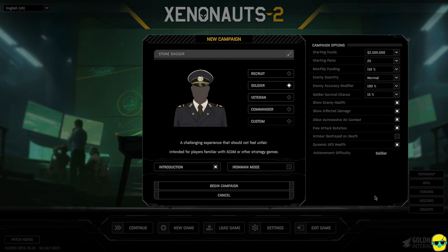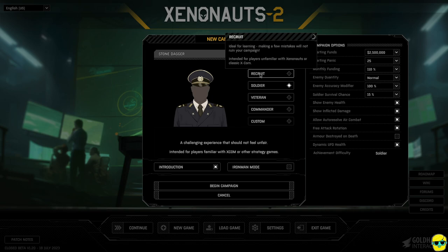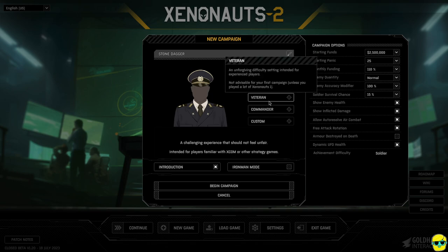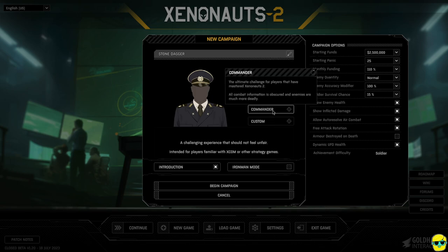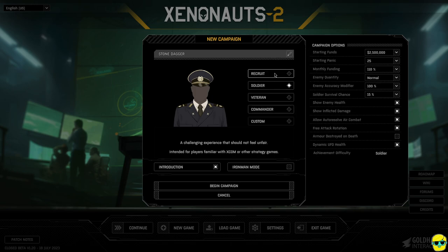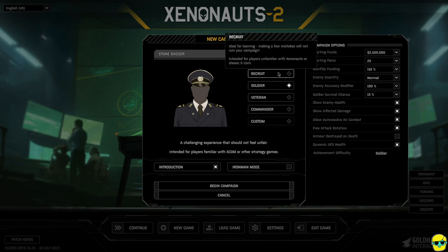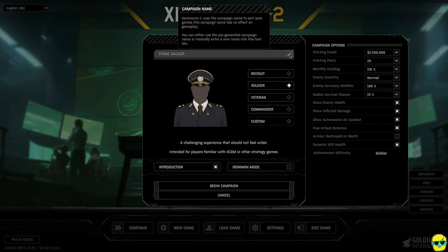When you click New Campaign, you're going to get a few options. You can go Recruit Mode for difficulty, Soldier Mode — intended for players familiar with XCOM — Veteran, which is unforgiving, and then there's a harder-than-commander ultimate difficulty. I'm going to use Soldier for this guide series because it's the default setting. I'm going to call this campaign 'Incompetent Tutorial.'